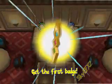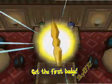Hey guys, I'm going to show you how to get your friend code. The first thing you're going to need is the first badge and defeat the gym leader.